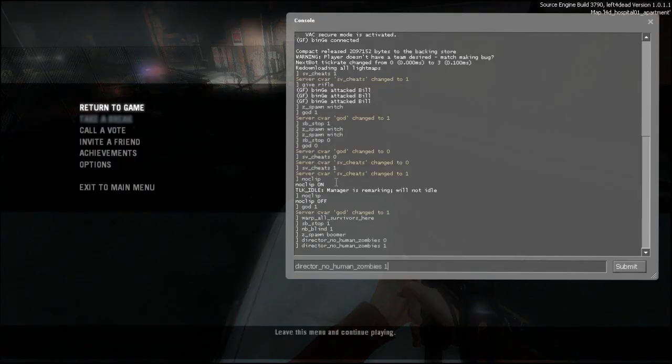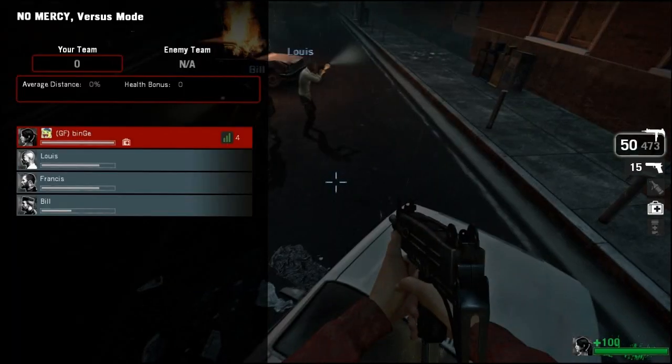So basically all you have to do is type director_no_human_zombies 0 and it's versus mode. As you can see, you can also select a team there.